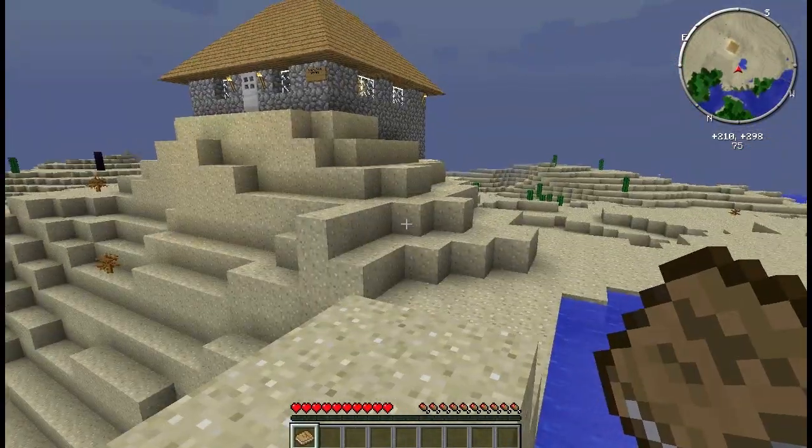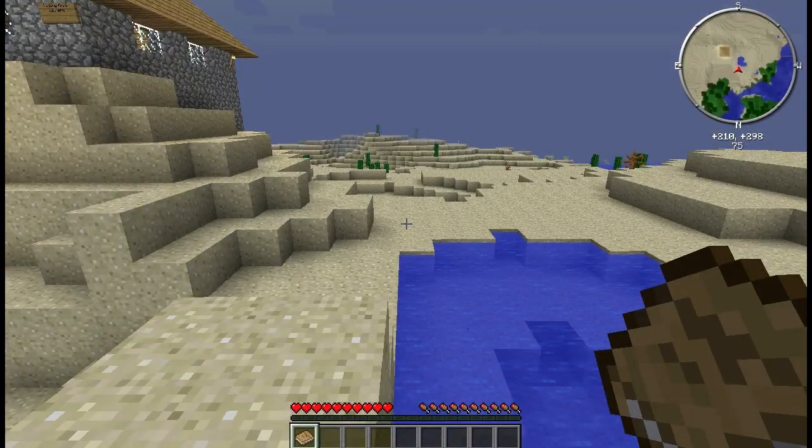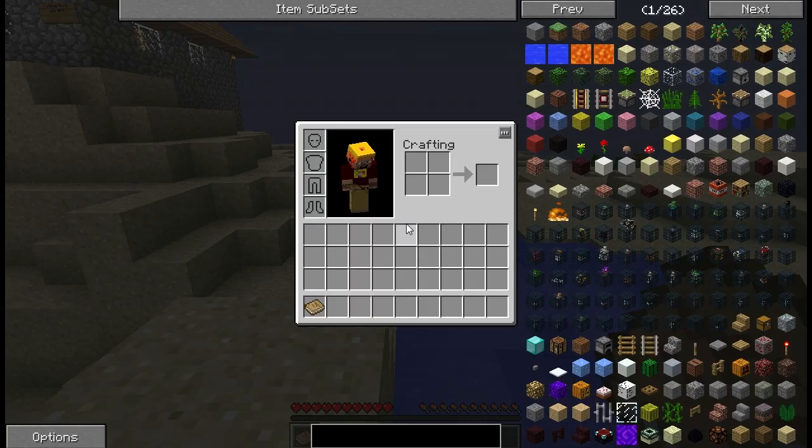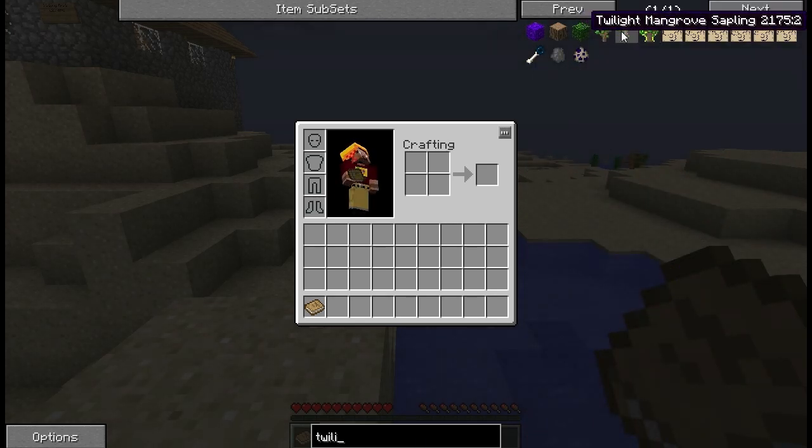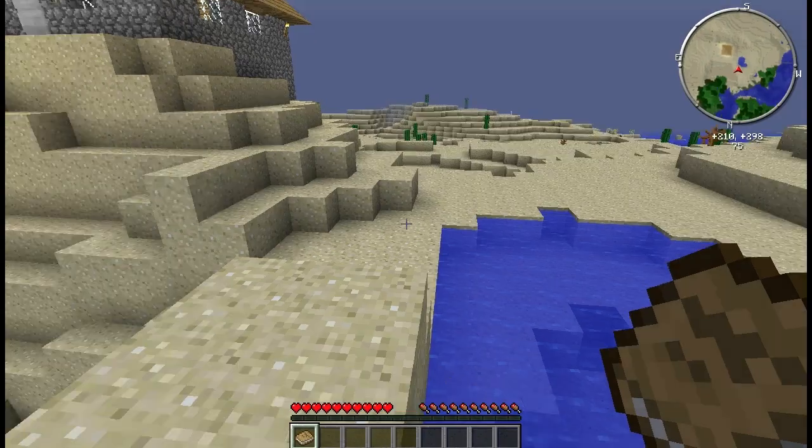We have Thaumic Tinkerer, and I'm not sure if we have Twilight Forest anymore. Twilight Oak Sapling, Twilight Oak Leaves — we do have it. Good, so that's in there.